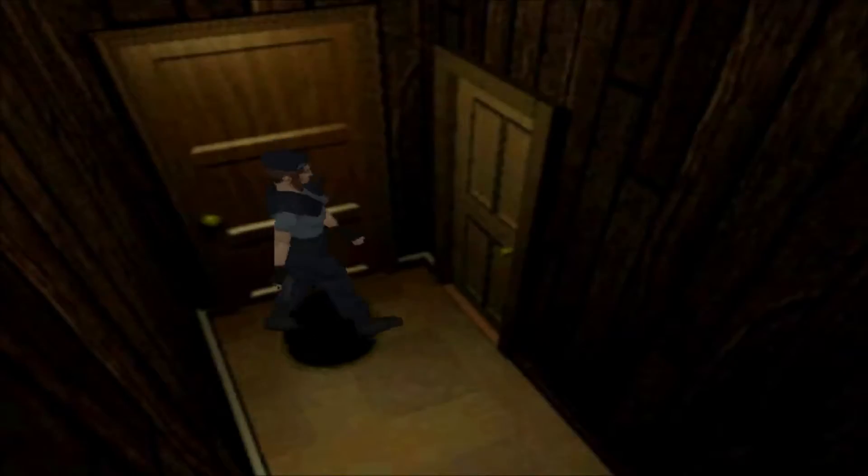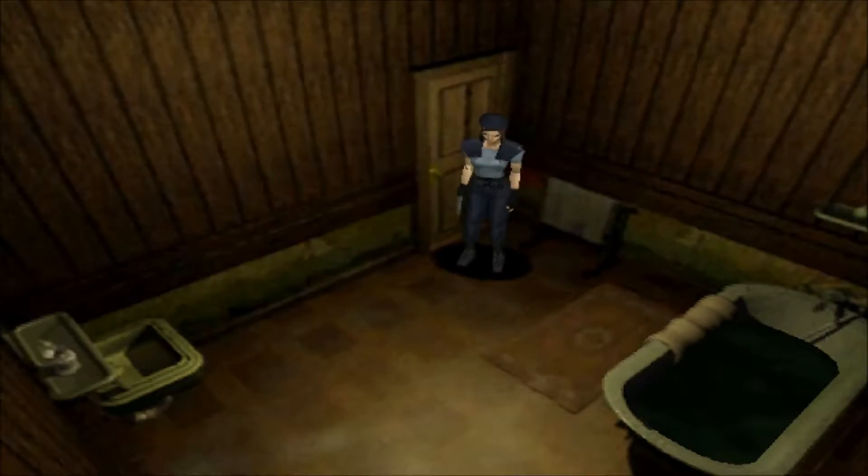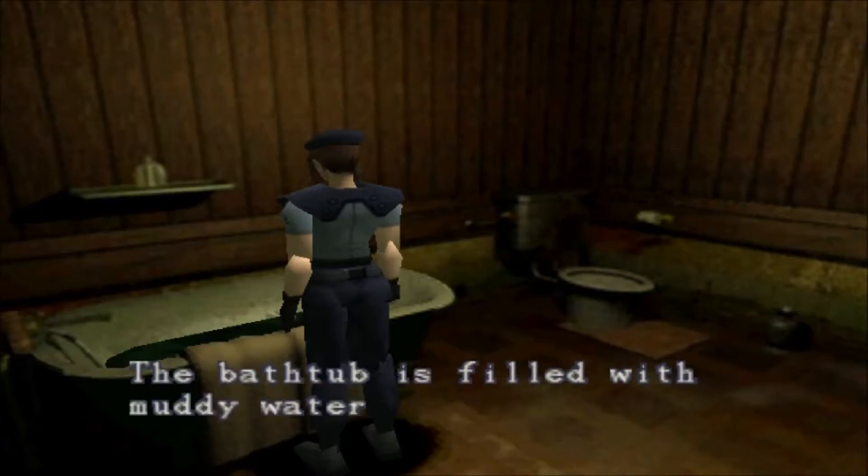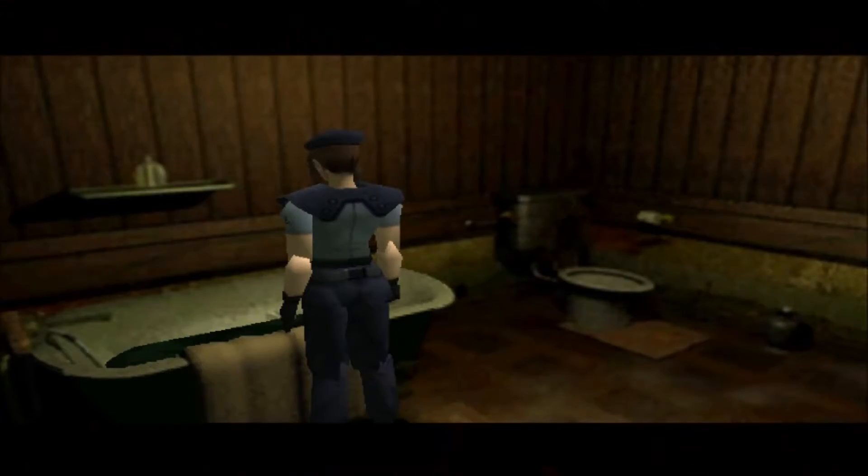No, it doesn't. What's in here then? Maybe this room has a key — maybe that's what I'm thinking of. There are zombies in here, I believe. You can drain a bath. I think in the remake there's a zombie in here. She had to stick her hand in that gross water to pull the plug out.